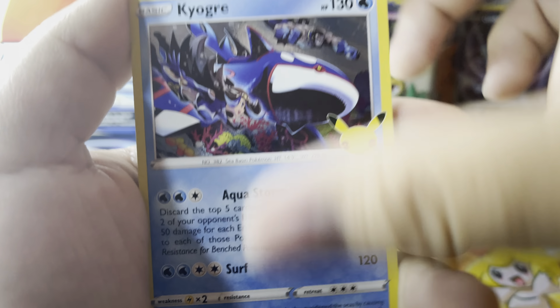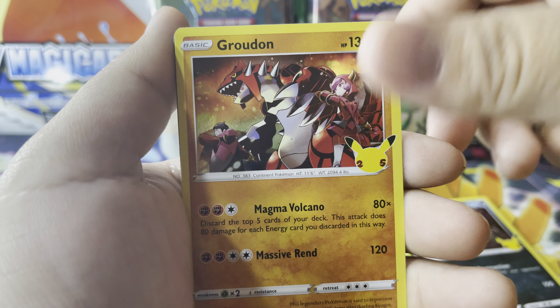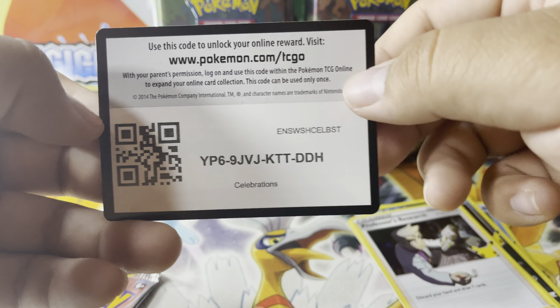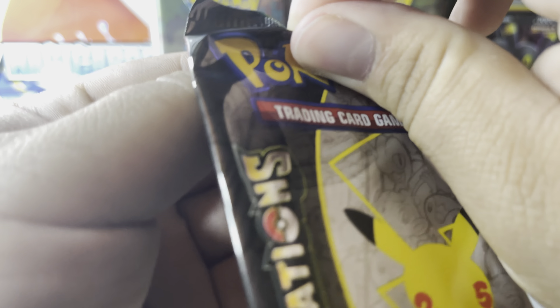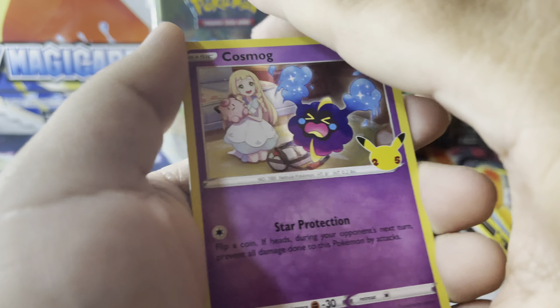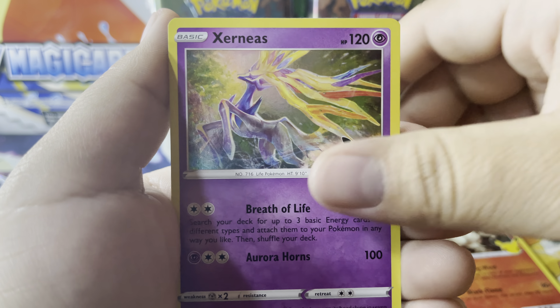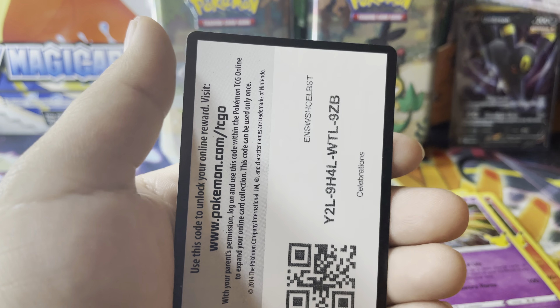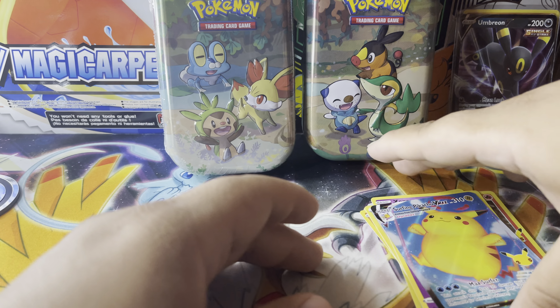Let's see what we can get out of these Celebrations. There's a Kyogre, Groudon, Professor's Research — there we go. Reshiram, Zekrom, and Surfing Pikachu VMAX!